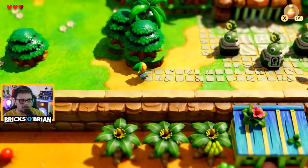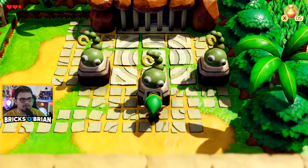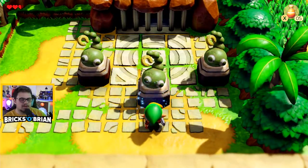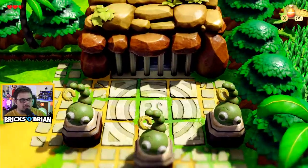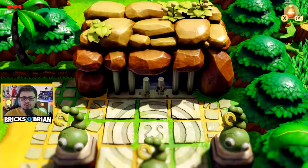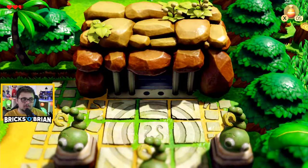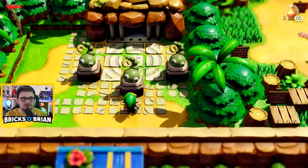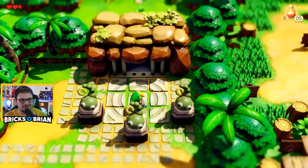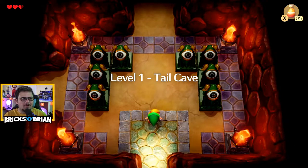Here we go. This looks like what's on the key. Take this and unlock for me the magic that lies in store. I think this is going to be our first actual dungeon of the game. That's a pretty cool sound effect - that dungeon-y, unlocking something sound. That's a very cool sound effect. Alright, Level 1: Tail Cave.